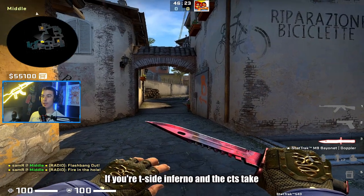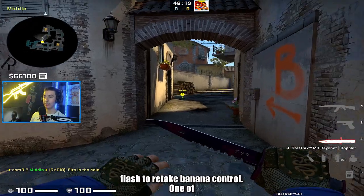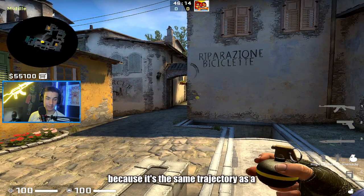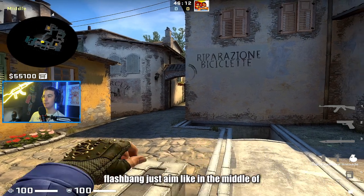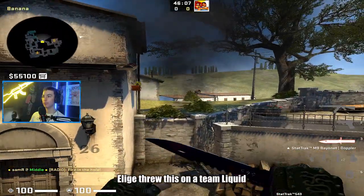If you're T-side Inferno and the CTs take banana on you and you want a nice flash to retake banana control, one of the best ones you can throw is from right here in mid. Come to the corner right here — I'm going to throw an HE because it's the same trajectory as a flashbang. Just aim in the middle of the doorway and then jump throw.